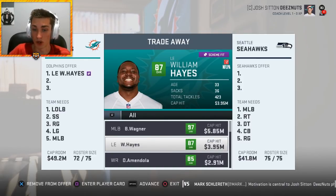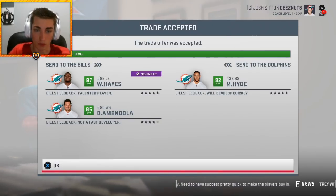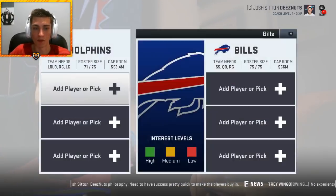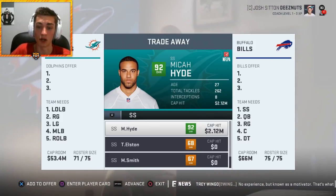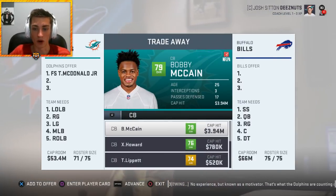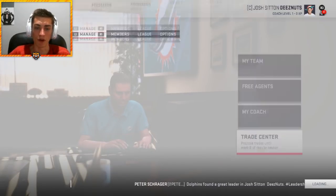Next I'm trading 33-year-old William Hayes and 32-year-old Danny Amendola. This is not a team built to win right now. That trade gets us Micah Hyde from the Buffalo Bills as our starting strong safety to replace Rashad Jones — he's a higher overall and significantly younger. His contract is way better too. Then I'm trading Bobby McCain as well. TJ McDonald, Bobby McCain, and a third-round pick gets us Lavonte David — our linebacking core is coming together.